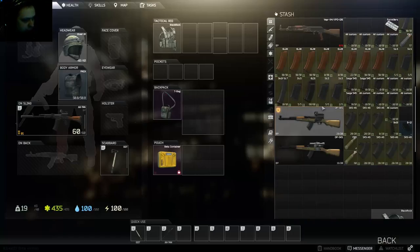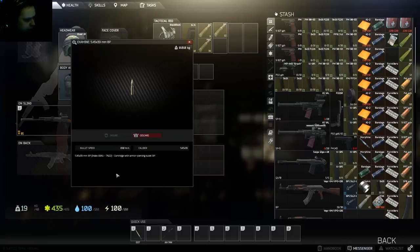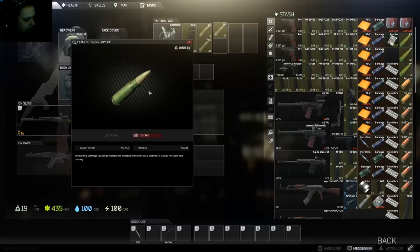Next, the loadout — what you need and what you don't. First, check what magazines your gun takes and what ammo you have. Ammo is very important. You need to learn all the ammo types. For example, PS is high velocity but doesn't do much. PB is armor piercing. Armor piercing rounds are really good — one headshot can kill even if the target has a helmet. HP is hollow point, which does a lot of damage to unarmored targets and is used for hunting.